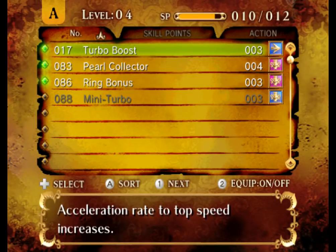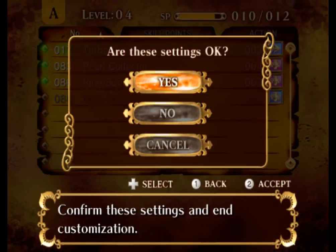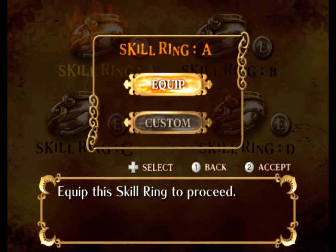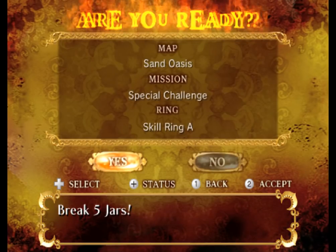And I can totally equip it. There we go. I go faster now. I did it. Yeah, these settings are okay. Now I'm gonna equip this thing. I'm gonna put on this ring, and yeah, Break 5 Jars.